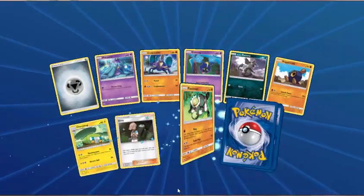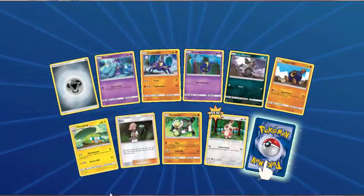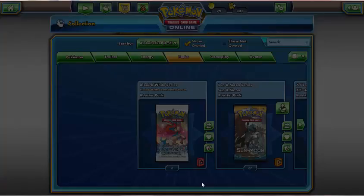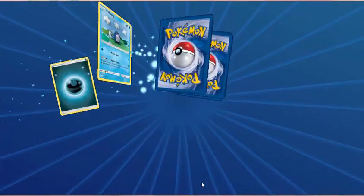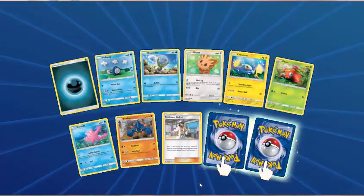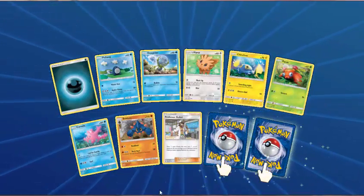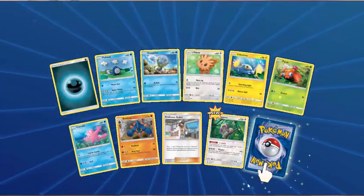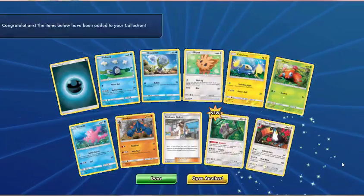Metal Energy, Marnie, Crabrawler, Cosmog, Alolan Raticate, Roggenrola, Chargerbug, Illima, Passimian — Reverse Spinda. And Palossand. Now we've finished the 52 packs that we bought — we're onto the packs I already had. Dark Energy, Poliwag, Jangmo-o, Lillipup, Chinchou, Paras, Corsola, Boldore, Professor Kukui — Reverse Holo is Kangaskhan. The rare is Toucannon.